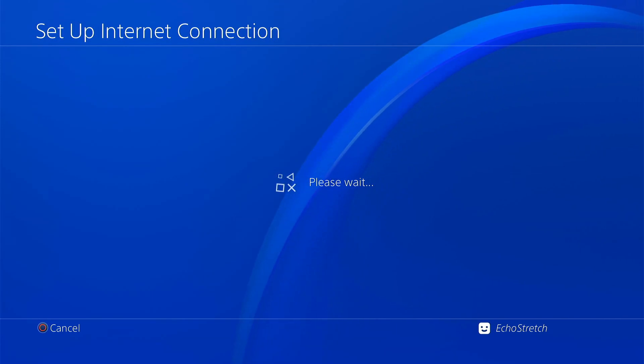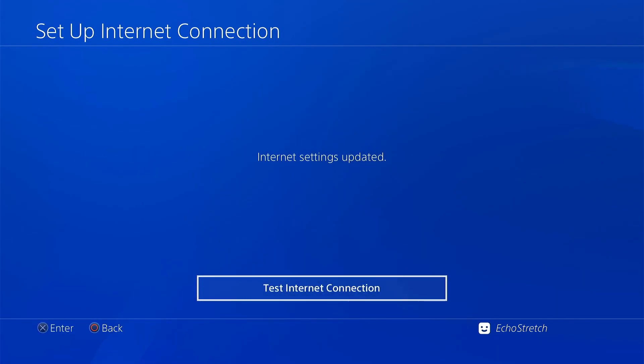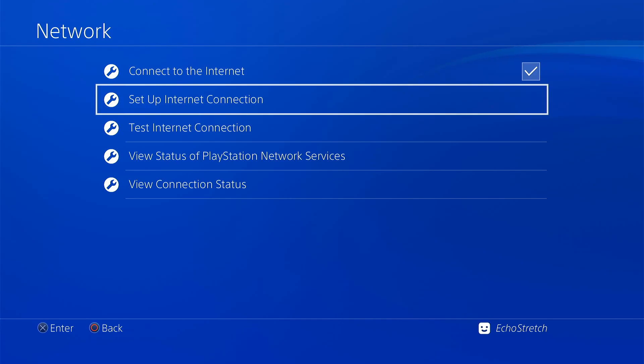Give it a few moments here just to get connected. There we go — checking network environment, which usually only takes a couple of seconds. And once it's done, we can go ahead and back out. We don't need to test the internet connection.